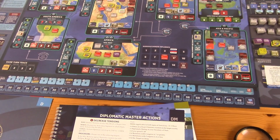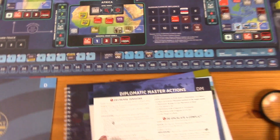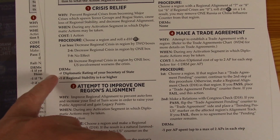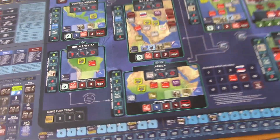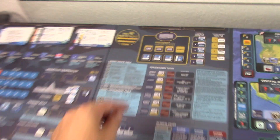The Secretary of State has a second action. I'm going to do a crisis relief. Roll a die — that's an eight, not great, but I can subtract two, bringing it to six, so it worked out. We can bring the crisis down by one space. That covers his two actions.